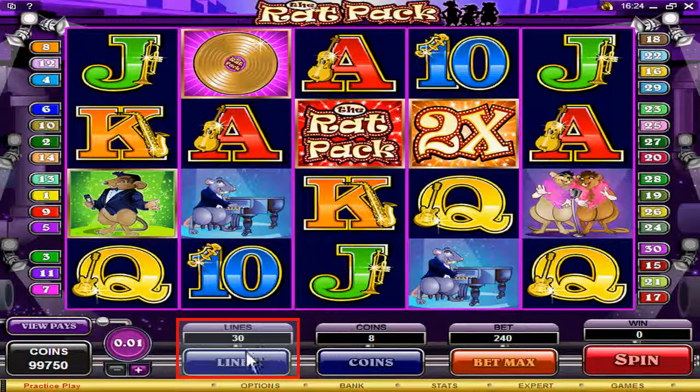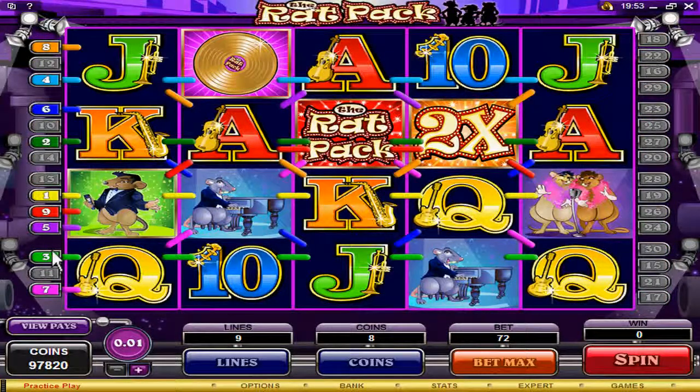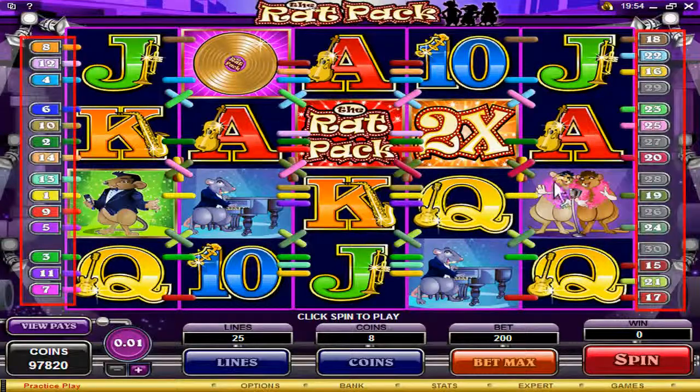For more winning possibilities, select more lines. The lines you select show you a combination of winnings. You can also choose lines by selecting these numbers.